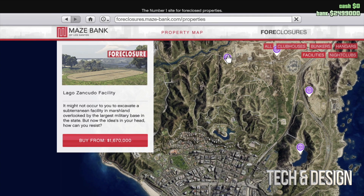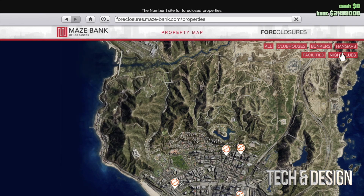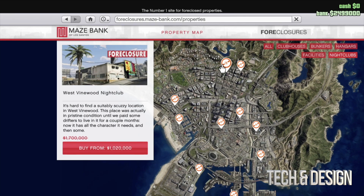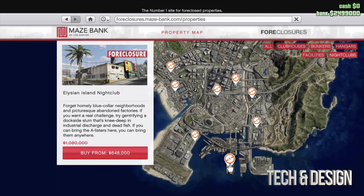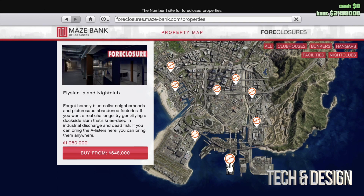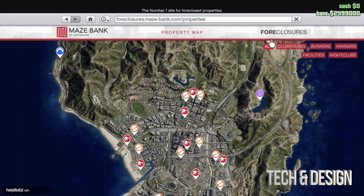If you're thinking about a nightclub, just click on nightclubs, scroll down, and take a look at the prices. The ones in the city will be a little more expensive than ones down below. Let's click on the cheapest one you could get. However, we're actually going to skip out on the nightclubs for now.